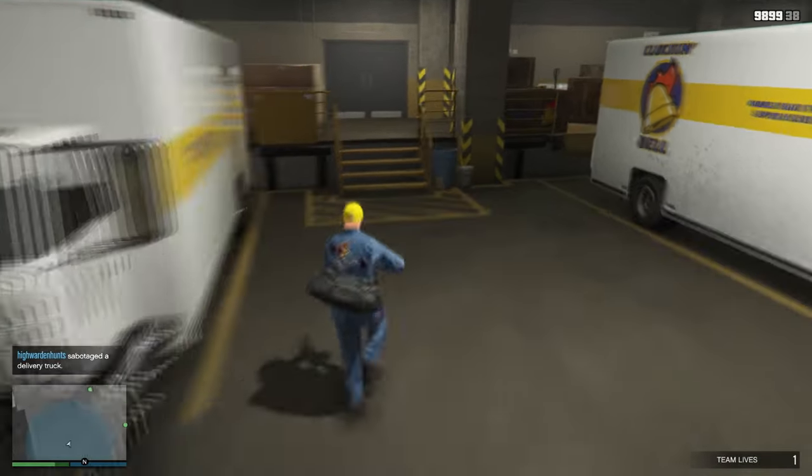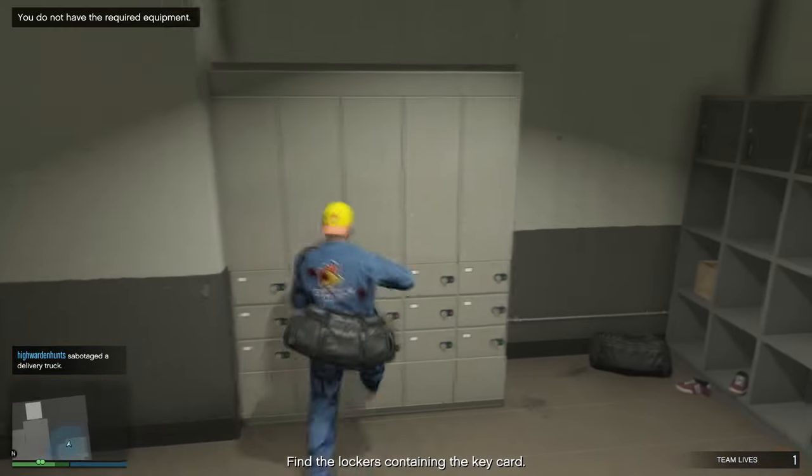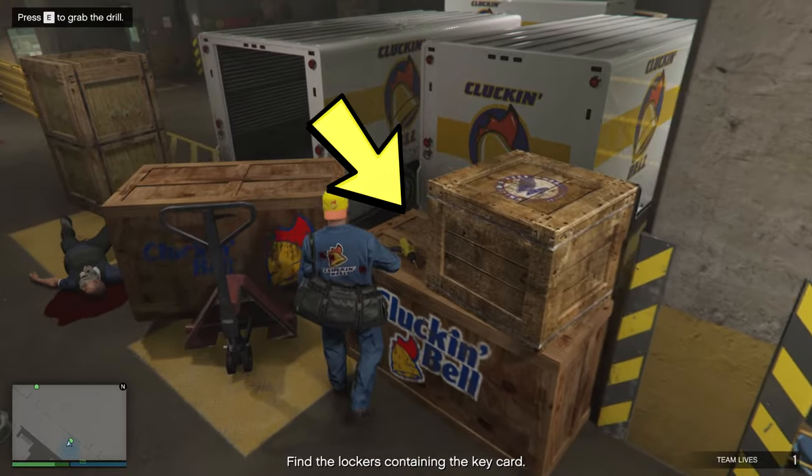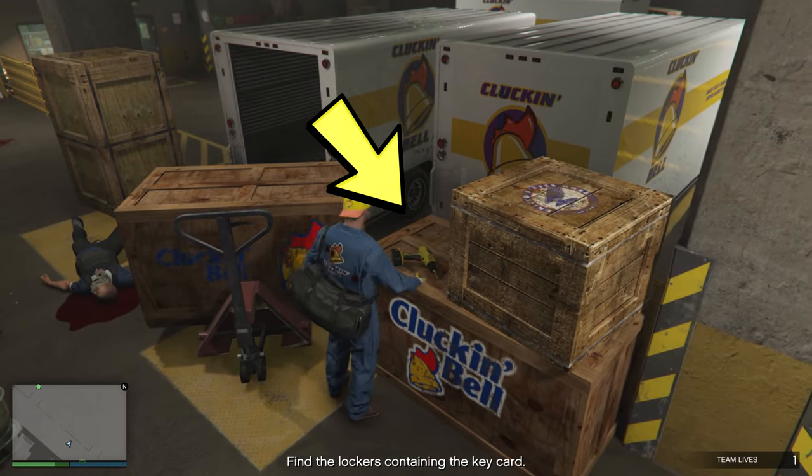Next, you just have to sabotage the vehicles by interacting with them. Once you sabotage them all, you just have to go to the locker room where you have to find a way to unlock the lockers.